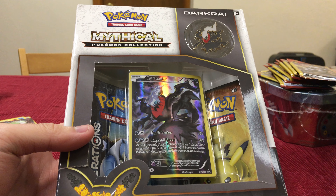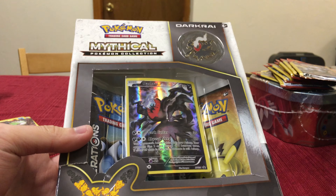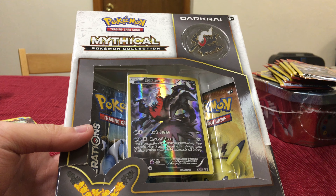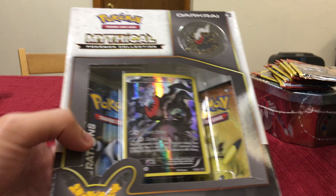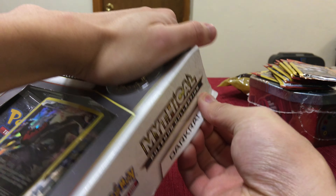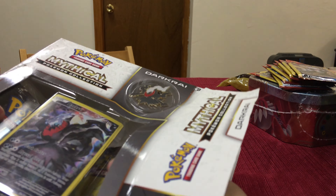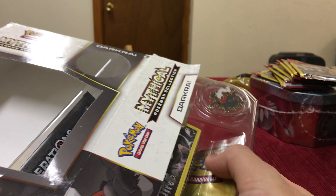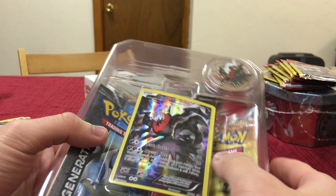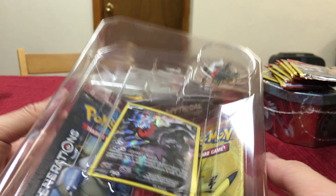In our journey to find the Full Art Flareon, I got the Dark Ray box. It's like my favorite Pokemon — it's his favorite Pokemon. It's special; you can't even get it in the game without a special key. It's locked in an old man's house, and you have to get a key from an event to get in. Getting into that house is the key to getting Dark Ray. Here we go.